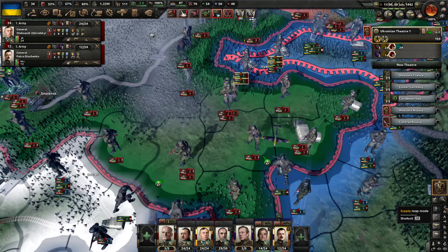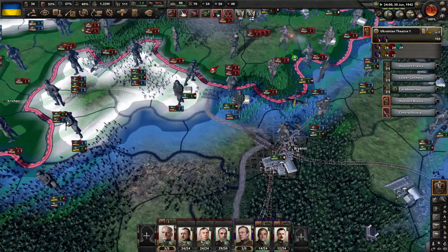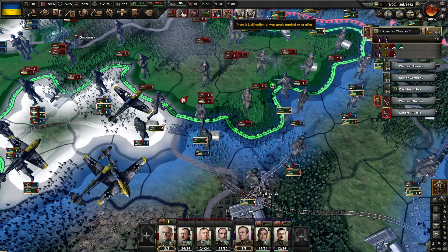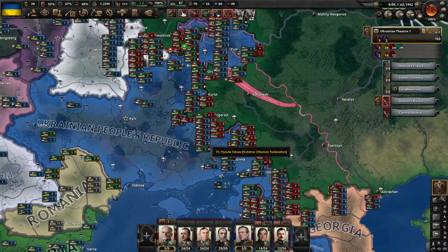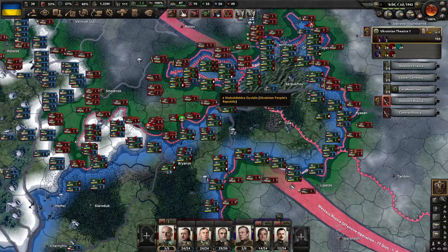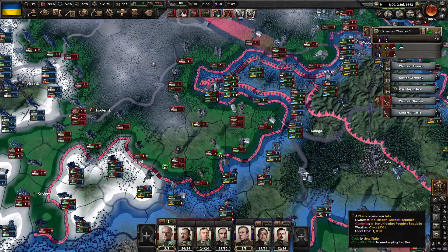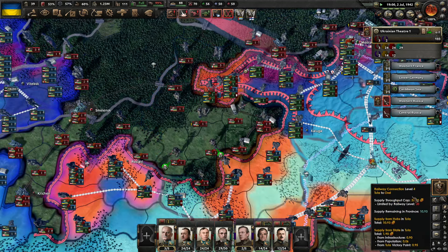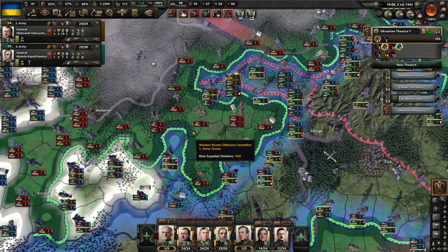Let's hold now. I need to get the supply up there. What's this? Sublime Ottoman Federation — they are in the Rex Pact. As soon as I get this within five days, I will be able to do something.